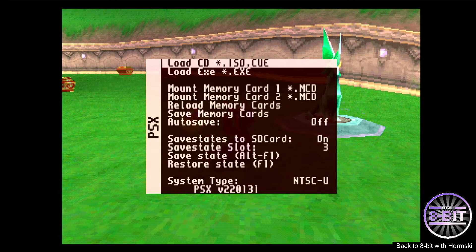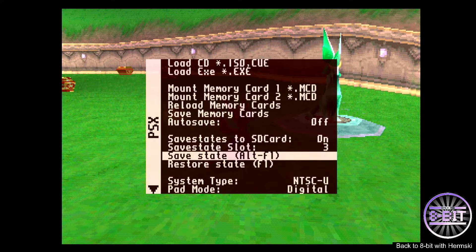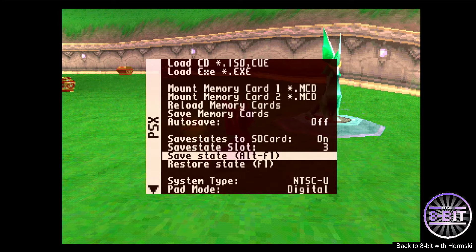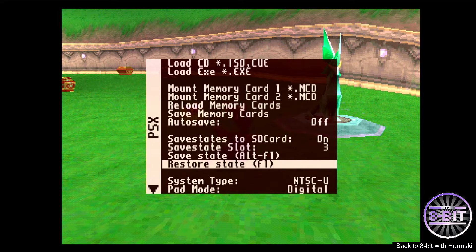If you load up your menu by pressing F12 on your keyboard, you can move down to the save state options. You just need to make sure that the save state is selected to on, and there you can see Save State. Hit Alt and F1 to save, and to restore press F1.